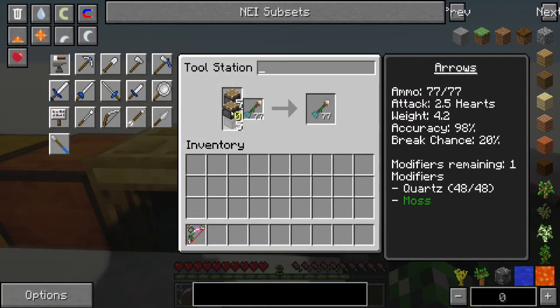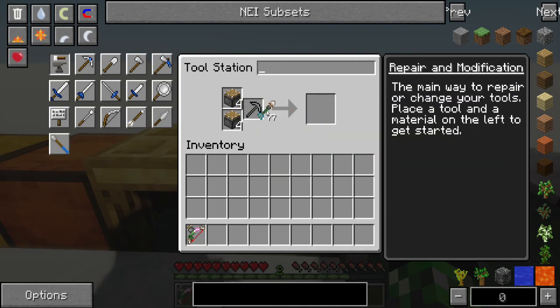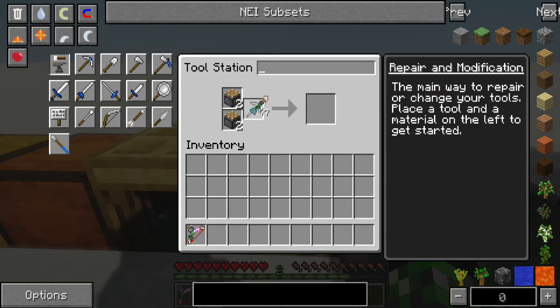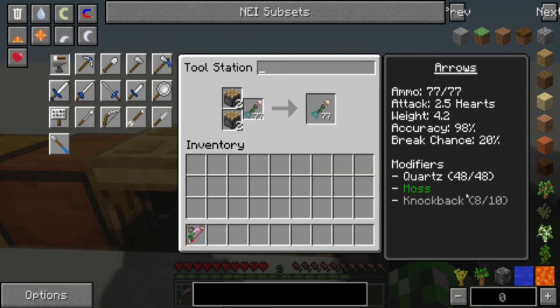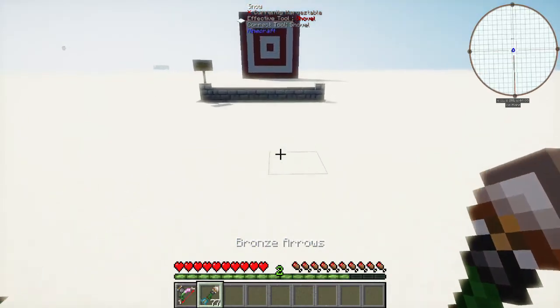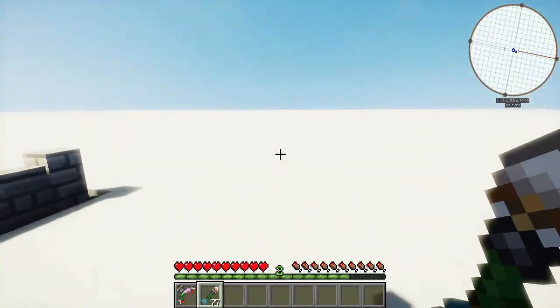The other handy modifier you might want to put on your arrows is knockback, with pistons. You notice this doesn't actually add anything to the weight or change any of these stats — it only adds the knockback modifier. So right now we have a whopping set of knockback on this thing. We should test these things out.